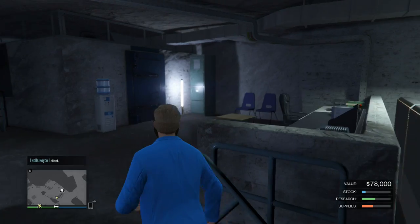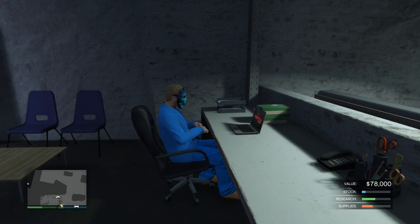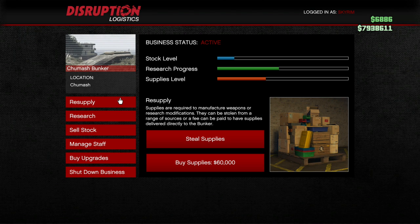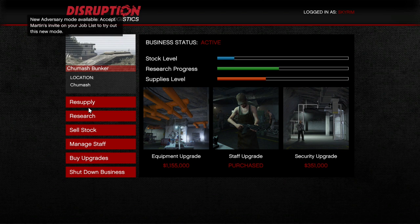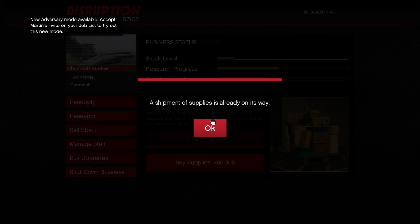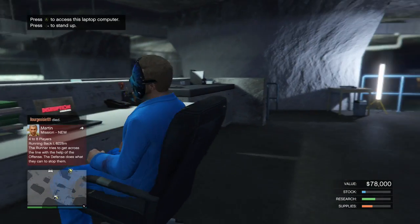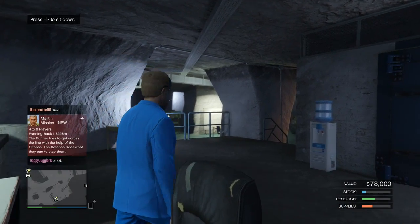I want to see how much it is now — let's see if it's cheaper. It was $45,000 to buy supplies, let's see if it's cheaper now. It's $60,000 again — what the hell? I'm so confused. Maybe because the research progress has gone up? No, it's still about the same, a little less than half. I'm not sure at all. The security upgrade I really don't want to buy yet, I will eventually. They're already on their way — so when I buy supplies I can't actually steal any while they're being bought. So I have to wait until they arrive.